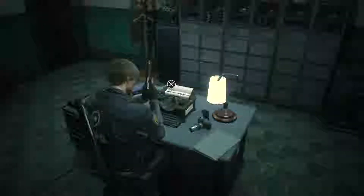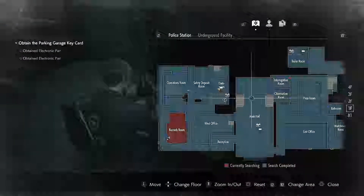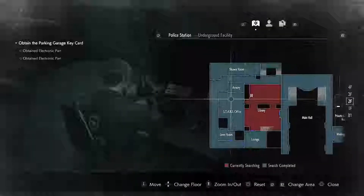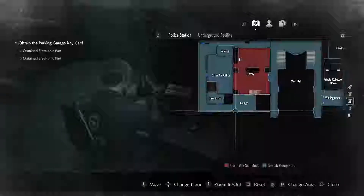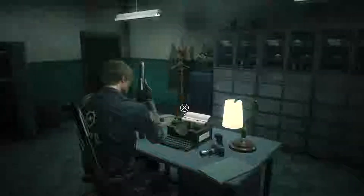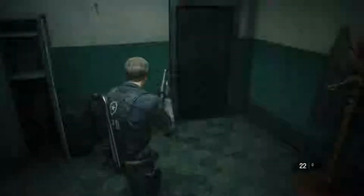Now I can officially say it's time to leave the police station. Plan of attack is back up to floor two, through the shower, through the STARS office, and round to the lounge - that's where we need to go. I'm going to give it a few more minutes just to make sure that licker's not lurking out here.